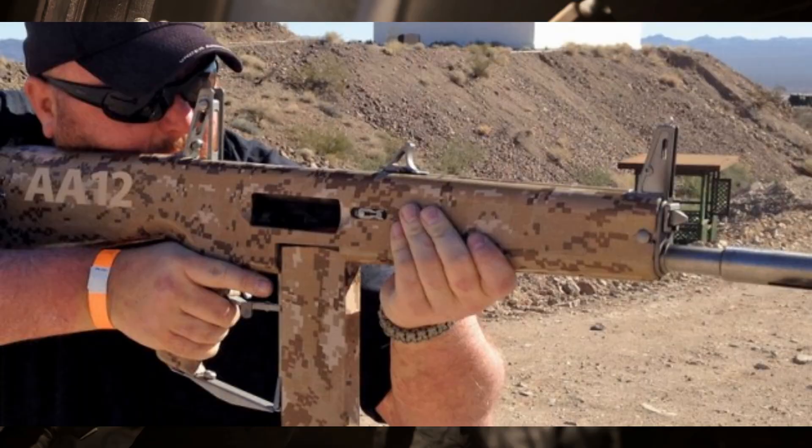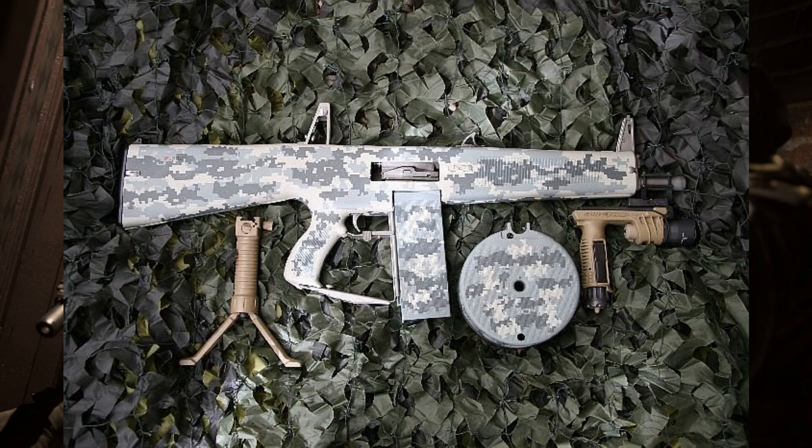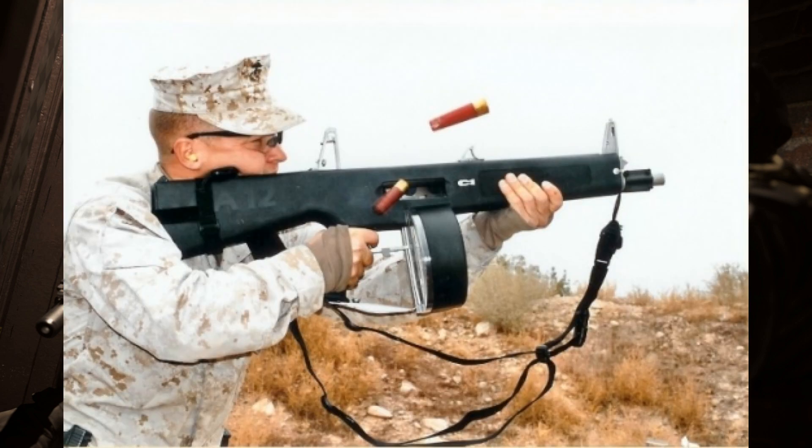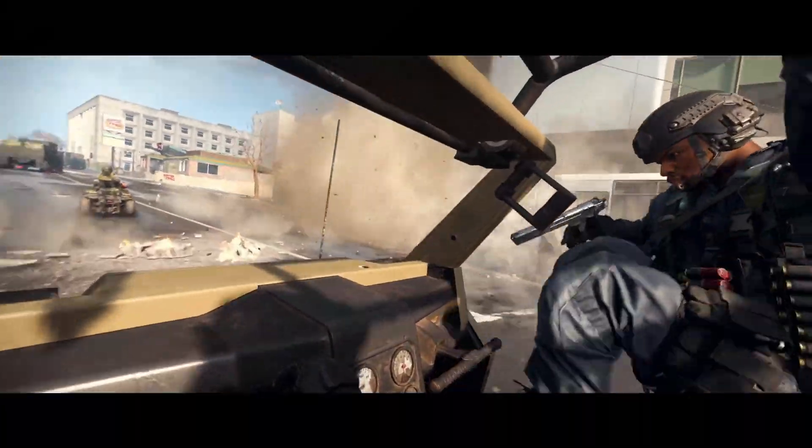Next up, the AA12. We did see this in the original Modern Warfare 2 and Modern Warfare 2019, and hopefully we'll see it in Modern Warfare 2. It's a fully automatic shotgun with an interesting design — it takes an 8-round magazine as well as 20 and 32-round drum magazines, so we'd have essentially all the same attachments from MW2019. Similar to the Saiga, it needs to be balanced correctly. Battlefield 3 did a decent job with shotgun spread and damage at range, which is a good reference.